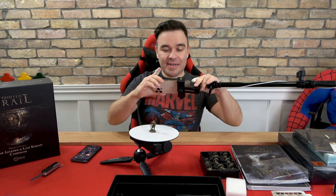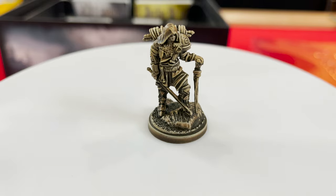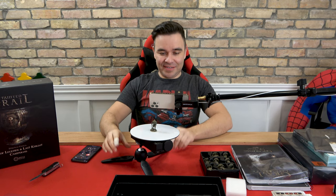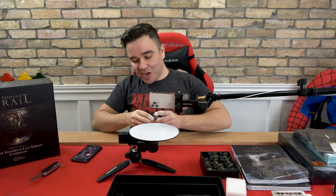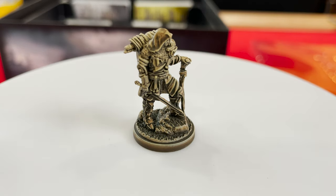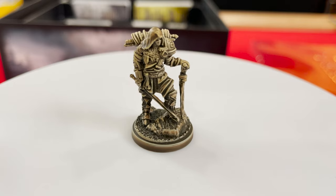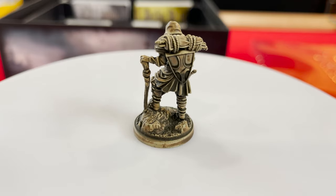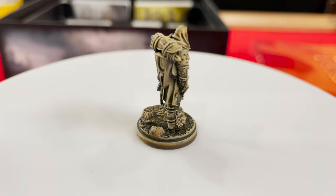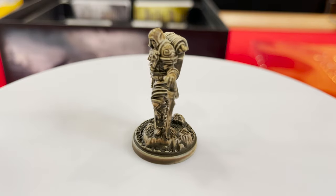I'm going to plop them here, get a nice close angle on these guys and then watch them spin. I'm excited to watch them spin. It just took some time to do a little adjustments — I put a little dot so I know where to put these guys so I can see them on the camera nice and clean. He looks good — I like it. Let's move it a little closer. Who else we got? We got a pack mule!